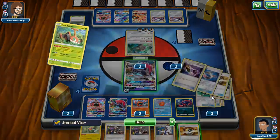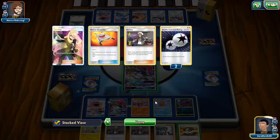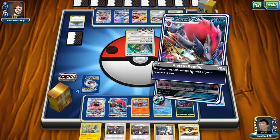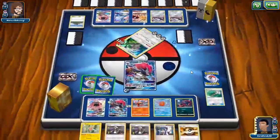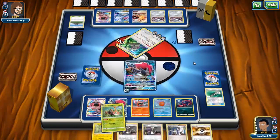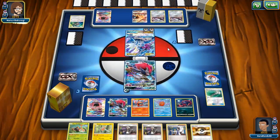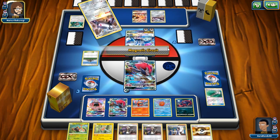We can trade this Rotom that we don't really need. He has a lot of cards in his hand but I'm just hoping to get a Field Blower to get rid of his stadium. Guzma is handy — we can toss an Ultra Ball. We got the Field Blowers — exactly what I was looking for. So now he's gonna have a harder time setting up ideally. We still don't have enough tools in the discard pile — just five, I need four more.